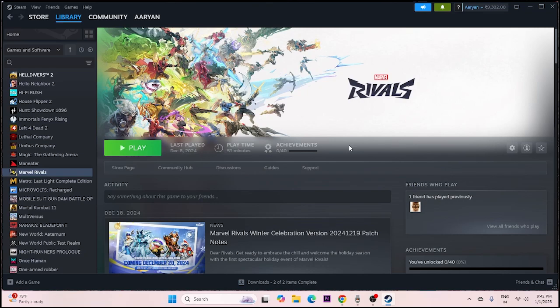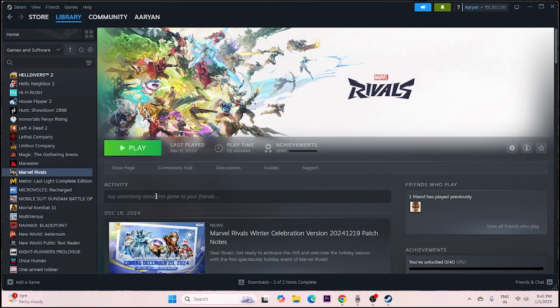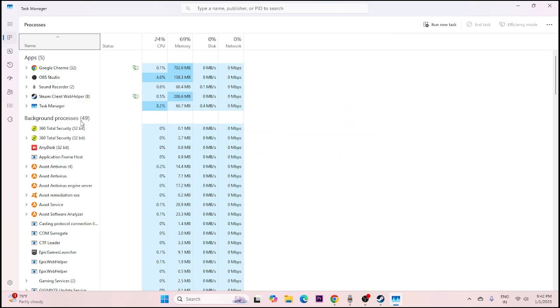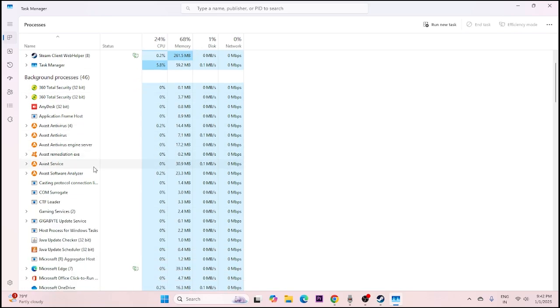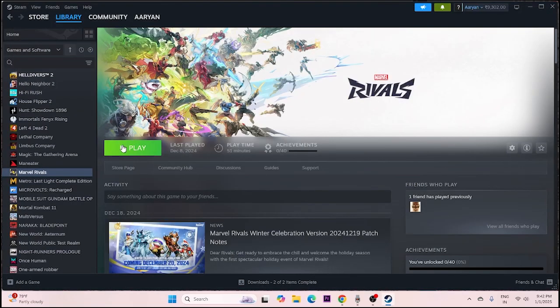Next, close all overlay and background applications. Right-click the taskbar and open Task Manager. You'll see many apps running in the background — these can cause the game to crash when you try to launch it. End the tasks for all unnecessary applications, close Task Manager, and then try launching the game.